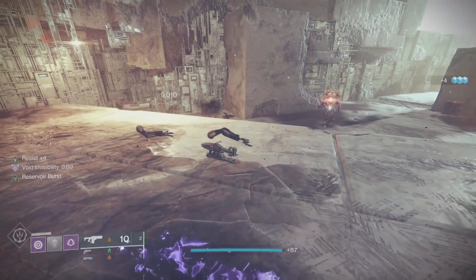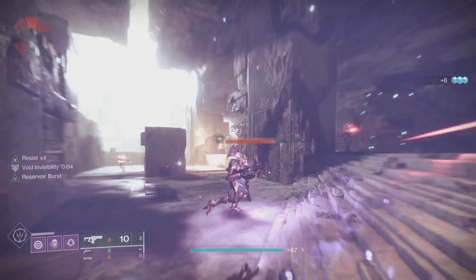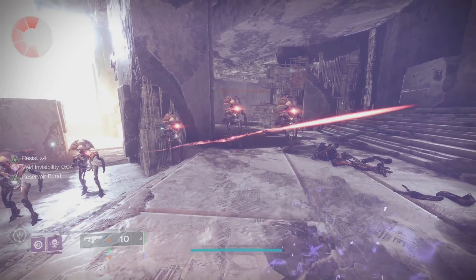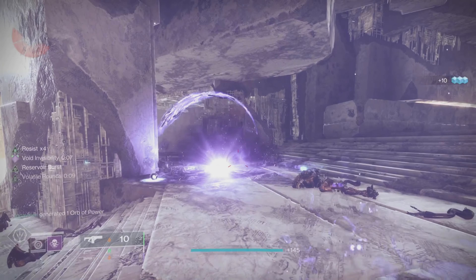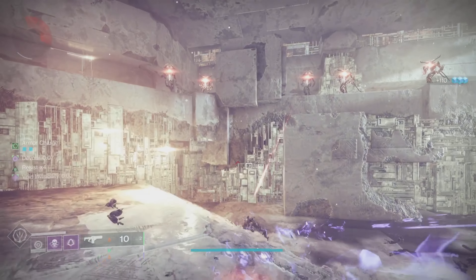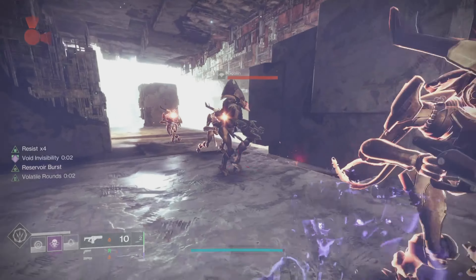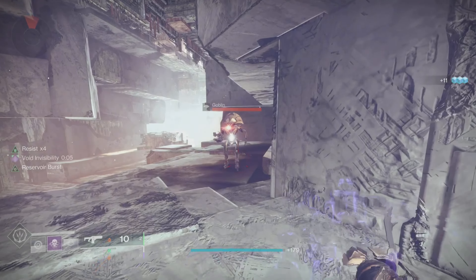I wanted to show you how this build actually works. To have the infinite invisibility loop, you open up with a Shadow Dive — that gives you 9 seconds of invisibility. Once you get to about 2 seconds, you want to dodge near enemies. That will refresh your invis timer to 9 seconds again, instead of the 7 that Vanishing Step gives you. From there, once you're about to break out of invisibility, you can throw a grenade as you saw, or you can get a weapon kill to activate Reaper and create an orb of power. A grenade will give you class ability energy on damage, and on kill will spawn an orb, so it's a viable option here.